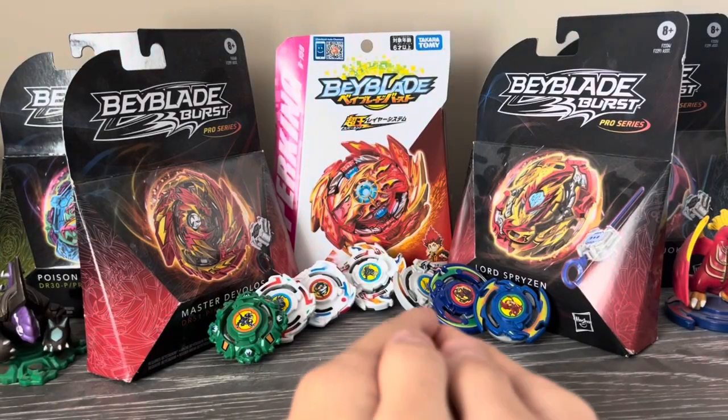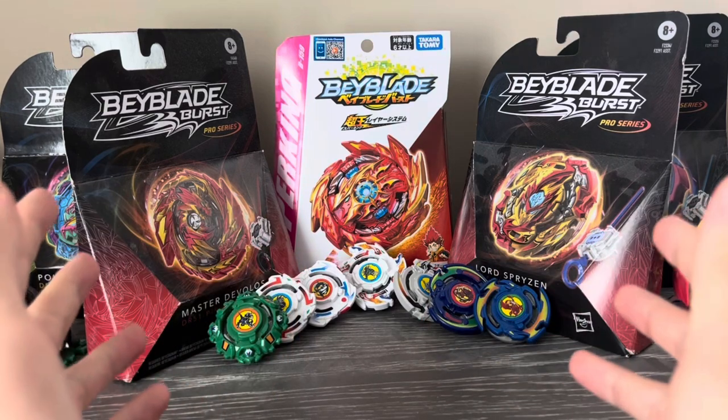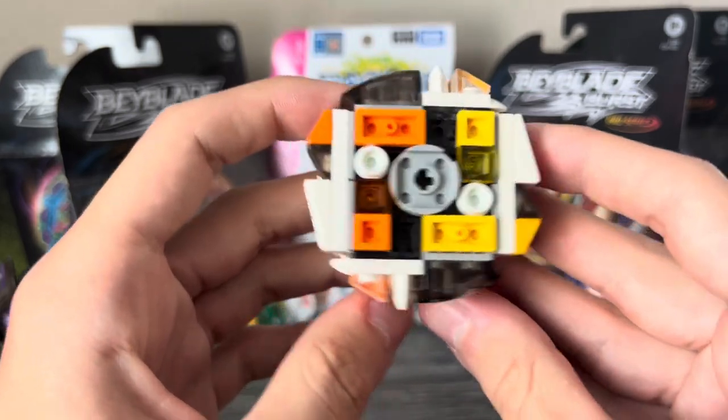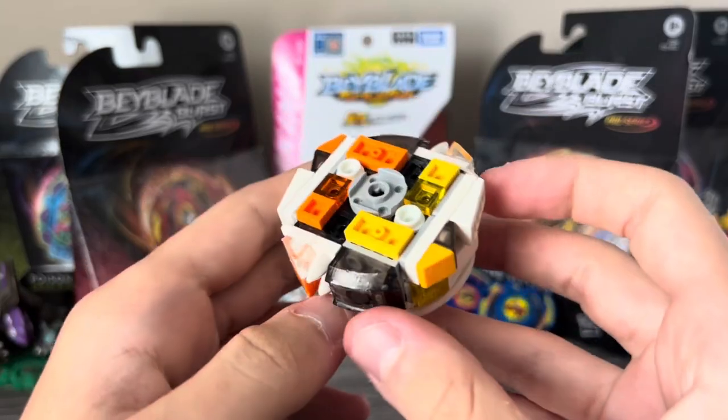Alright, so here's the scoop. I've been looking for a new design contest to enter for absolutely ages. So when Crusher came out with his Crusher DC2, I just had to start cooking. This is Mirage Mercury. It's a balanced type and it is a very funny Beyblade. Nothing else to say, we're just gonna get right into it.